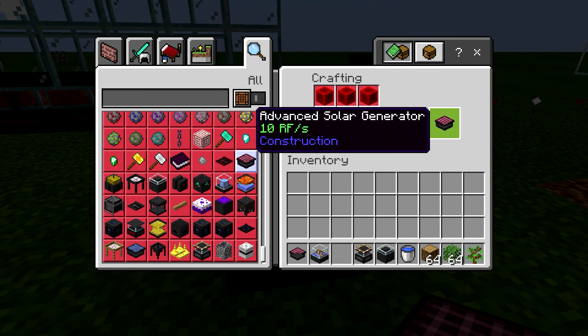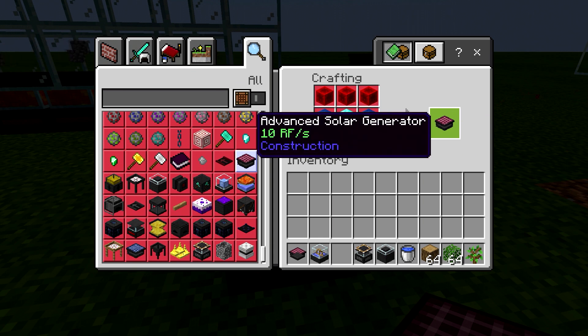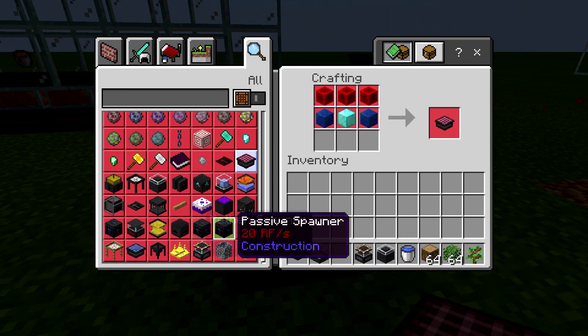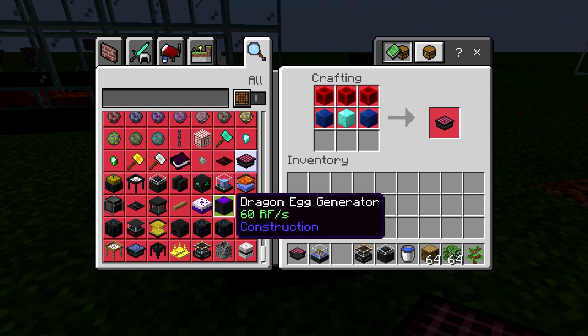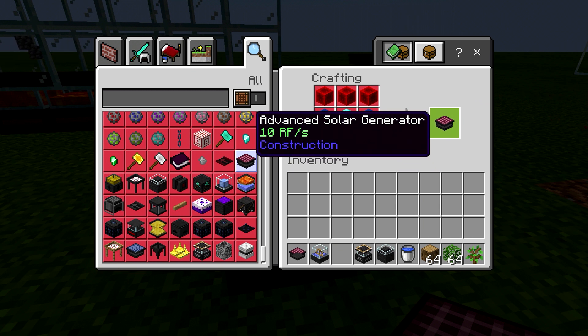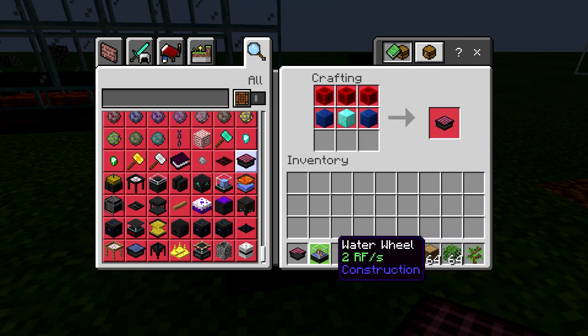It's a really big jump in RF, so personally I would just go with the advanced solar generator. Out of all of the extra generators we have in the pack, besides the Dragon Egg generator, I think this is probably the best option for you.